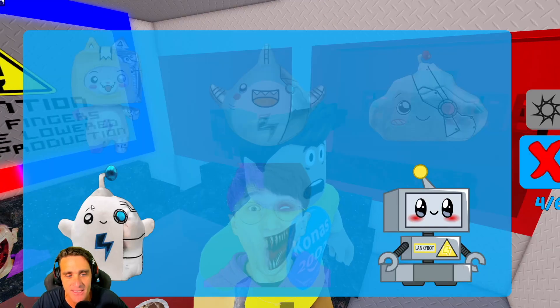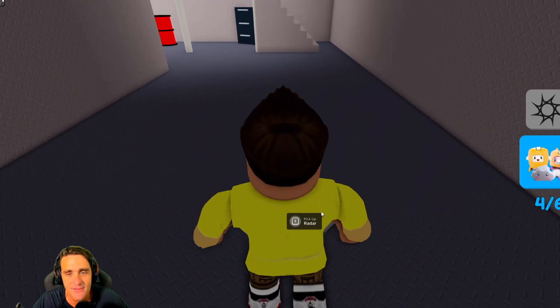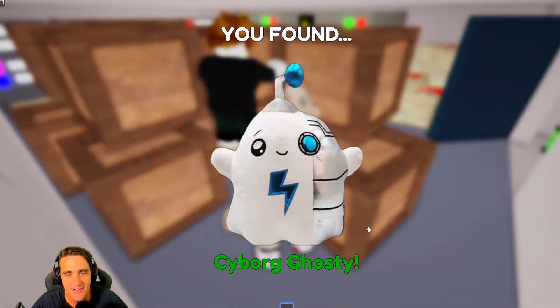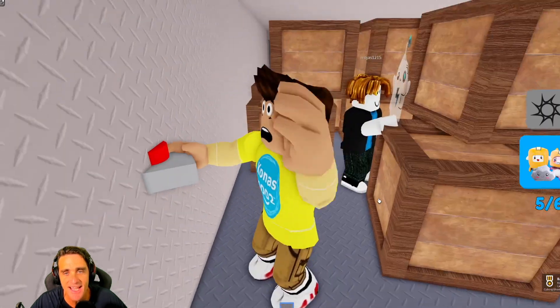Now we just need Lanky Bot and Cyborg Ghosty. Oh no, I lost our radar — we gotta get our radar again. Large door, get out of the way. Does this door open up? Oh my gosh, I see one right here on the other side of this bin — it's Ghosty! We found Cyborg Ghosty. He was hiding on the other side of these boxes.